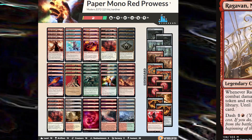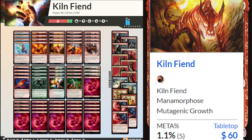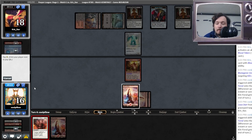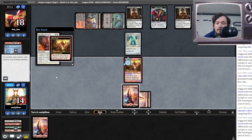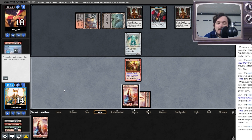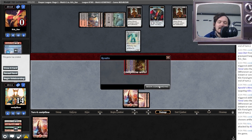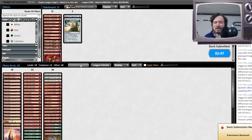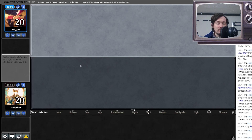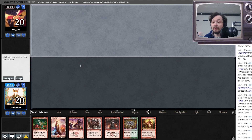I used to play Kiln Fiend in Modern, but unfortunately it's been power crept out of the format. Currently, Kiln Fiend has a home in pauper, the common-only format. Subscribe to be notified on the next video, 'Glass Cannons Outside of Gaming.' Originally this video essay was going to be a lot longer, but I've decided to split it into three parts. You have to choose when to go all in and be very careful — you have to make plays that are usually bad in other decks, like not playing a creature until turn three if you keep a Kiln Fiend hand.